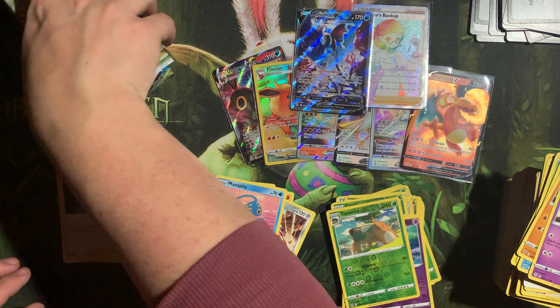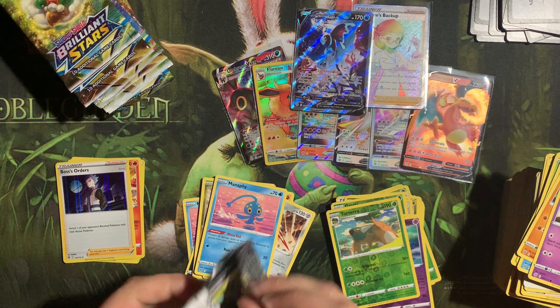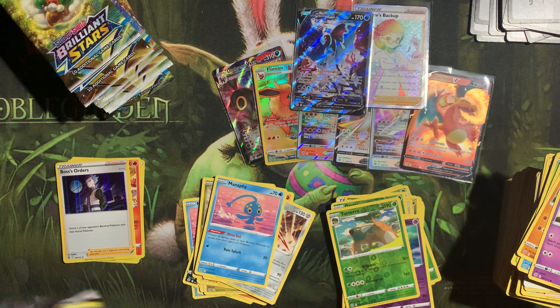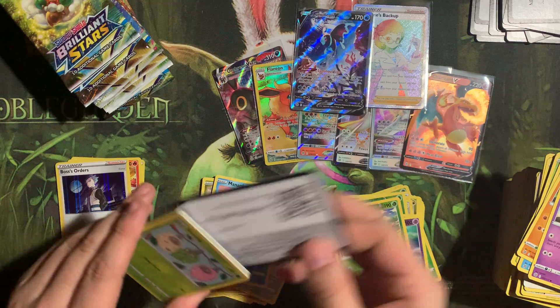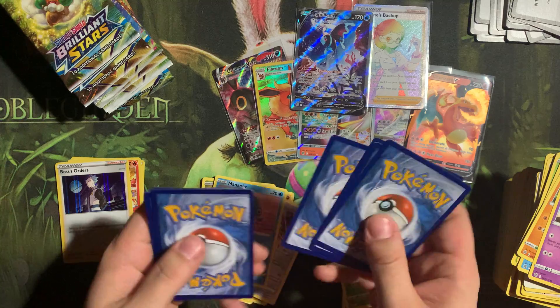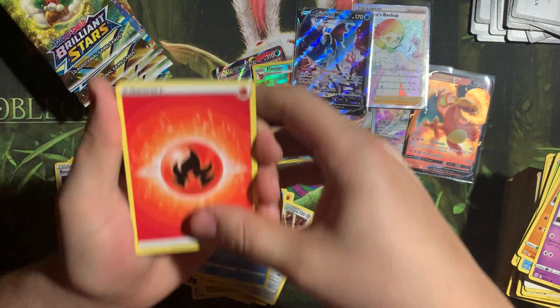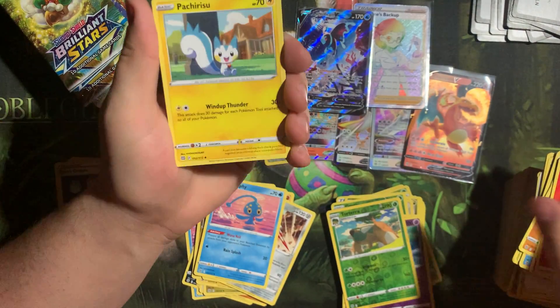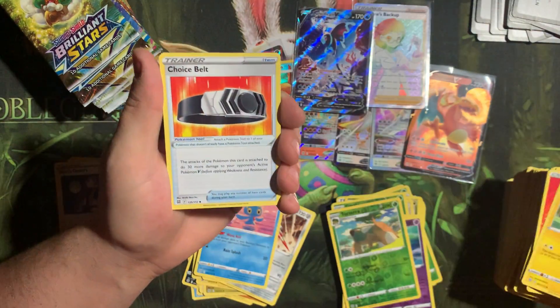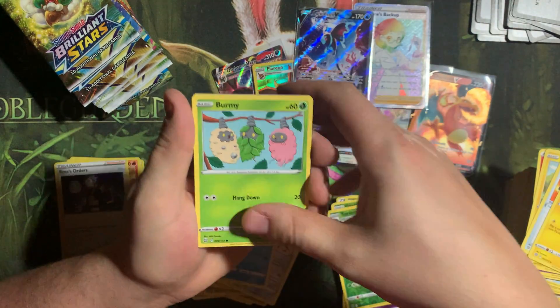I can honestly say so far I'm more than happy with this booster box. That Charizard is such a cool looking card, the Flareon, both of the Arceus — yeah, this is a dub. Impident, Staryu, Riolu, Starling, Gabite into a Luxray. Let's see if we can get at least one more — we're seeing about three or four hits on average per booster box.